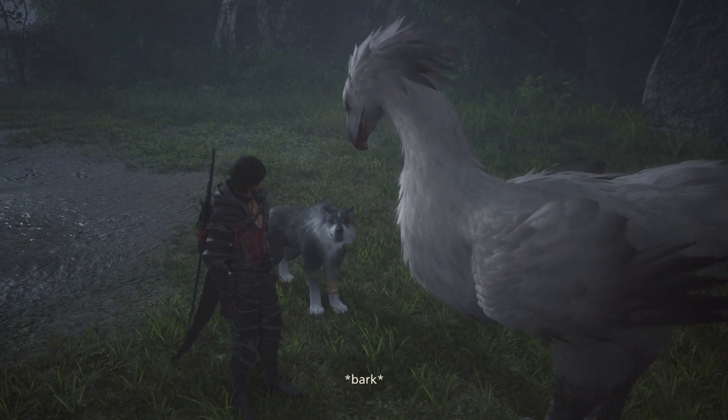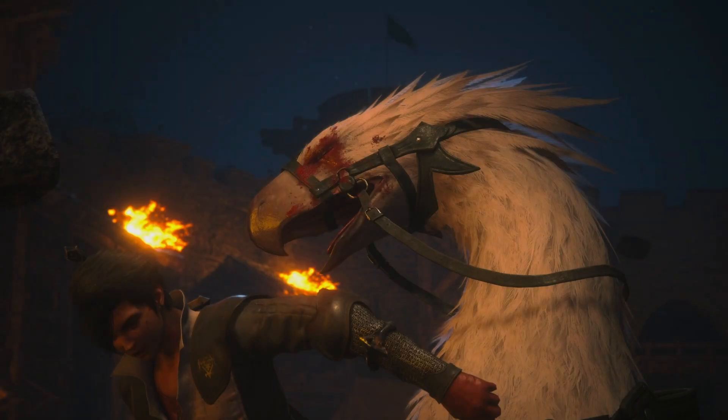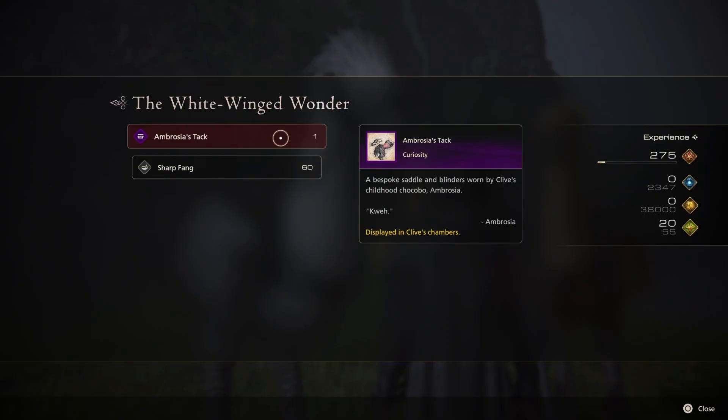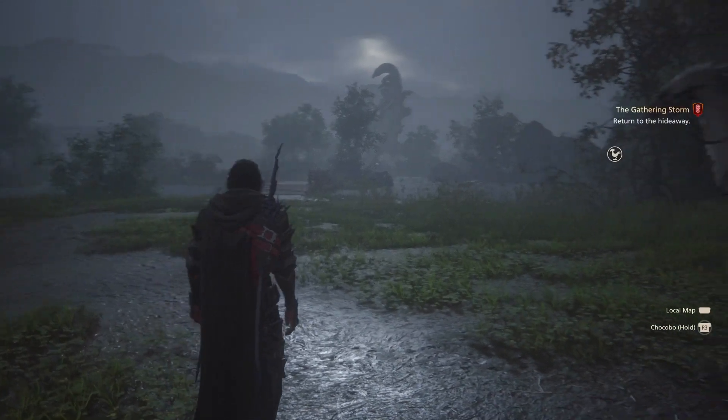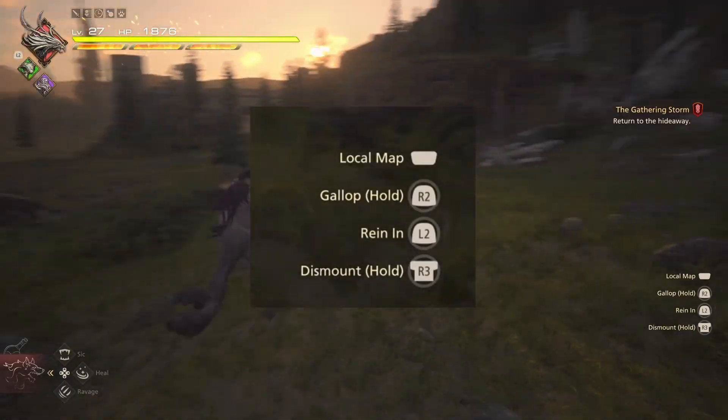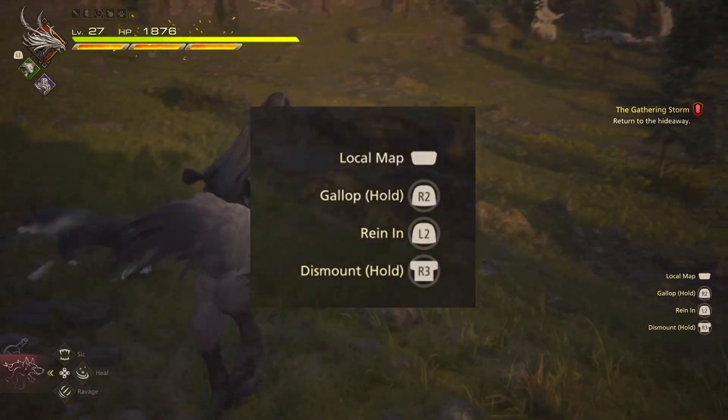As it turns out, the Chocobo known as White Art is actually Ambrosia — Clive's childhood Chocobo. For completing this sidequest, we get the item Ambrosia's Tack, which allows us to summon Ambrosia and ride around the areas at much faster speeds. For now, the only options shown are to gallop, rein in, and dismount.